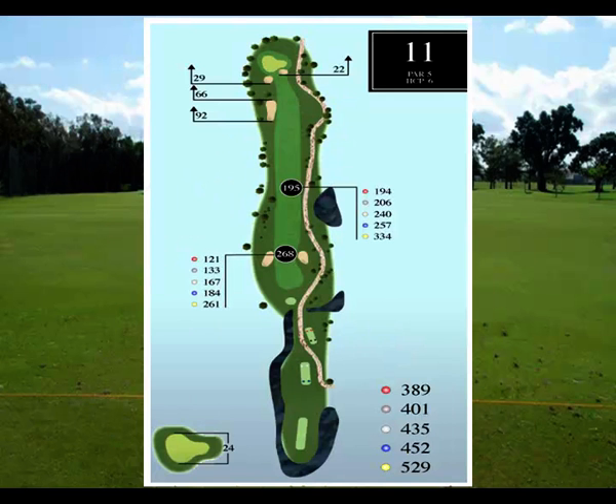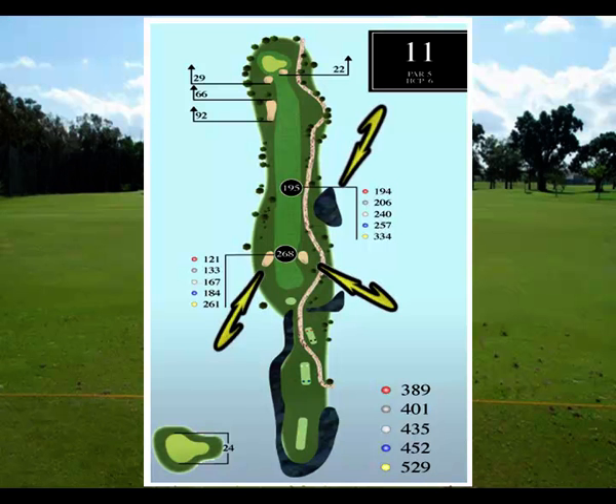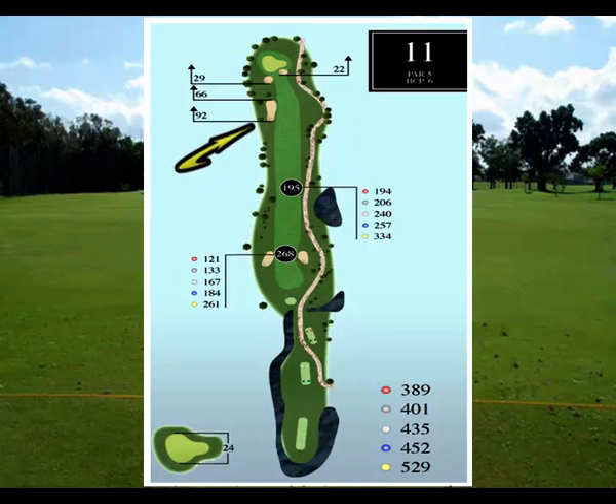Hole number 11, even though it's a straightaway par 5, does offer some challenges with the right and left side. On the right, just past the fairway bunkers, there's a water hazard, and then a second fairway bunker about 92 yards short of the green. Watch out on this one — try to hit it straight.